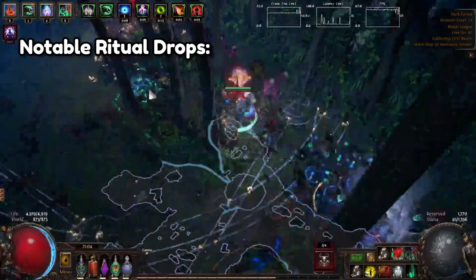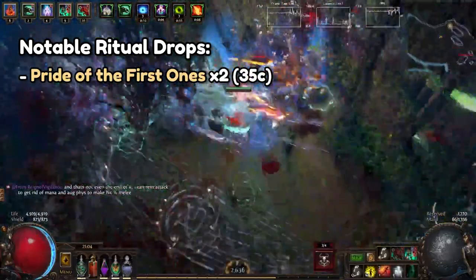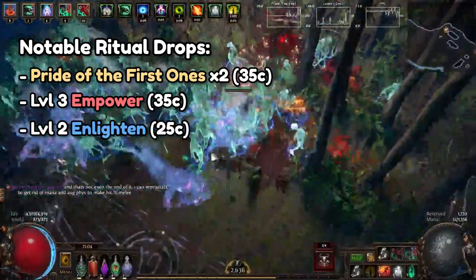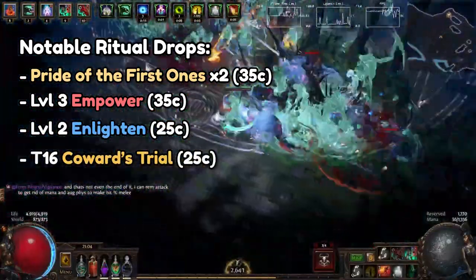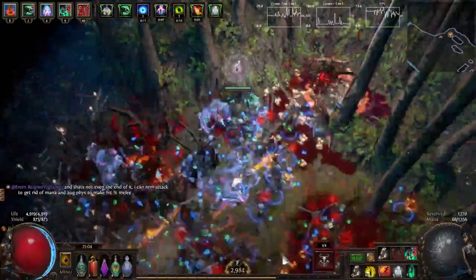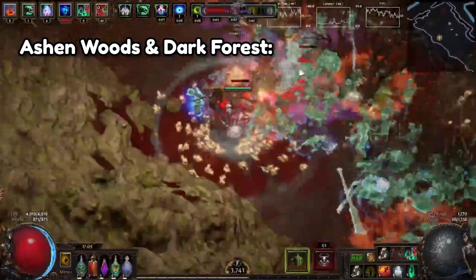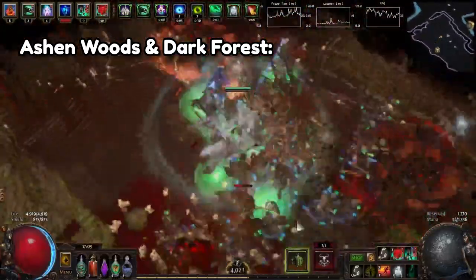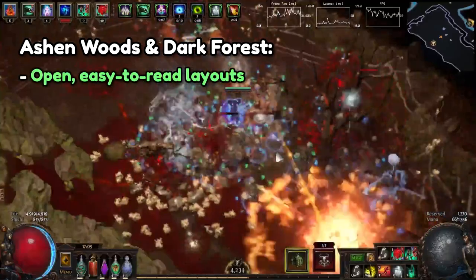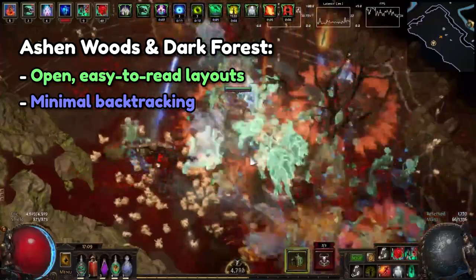Notable drops that came from my rituals included two Pride of the First Ones divination cards, which go for 35c each, a level 3 Empower, a level 2 Enlightened, and a T16 Coward's Trial. Running rituals is still a very good idea even though it is an encounter that does consume quite a bit of time. This also gives good reason as to why I chose to run Ashen Woods and Dark Forest maps — their layouts include open spaces that are fairly easy to read and usually require minimal backtracking to find the harbingers and rituals.